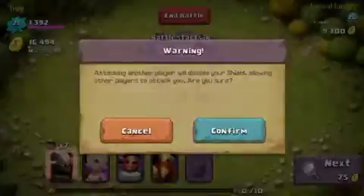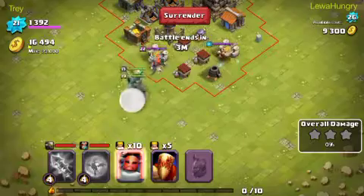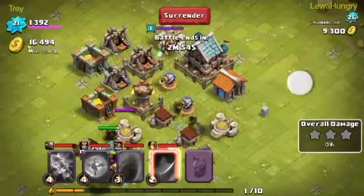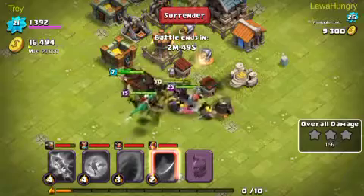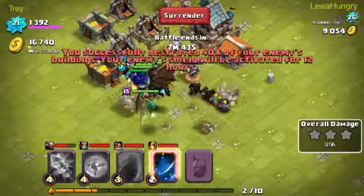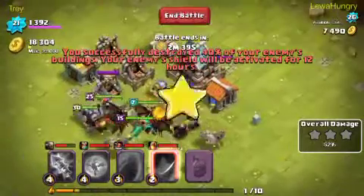That costs 50,000 gold, I think. A lot of these bases are, like, made from the developers, because... I don't know. They all have the same name and everything. I mean, I even find them on my Android. They don't have spaces in their name, and it's just really ridiculous because it's just random names.